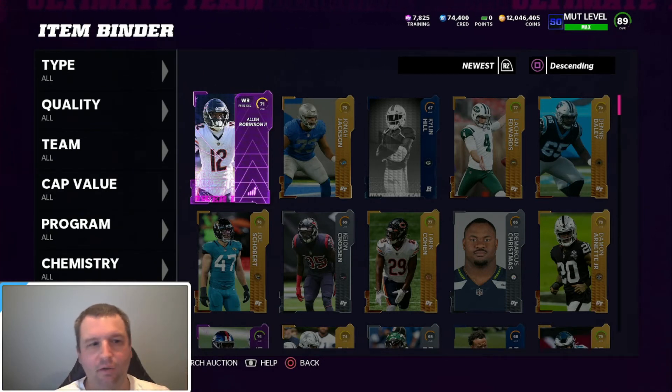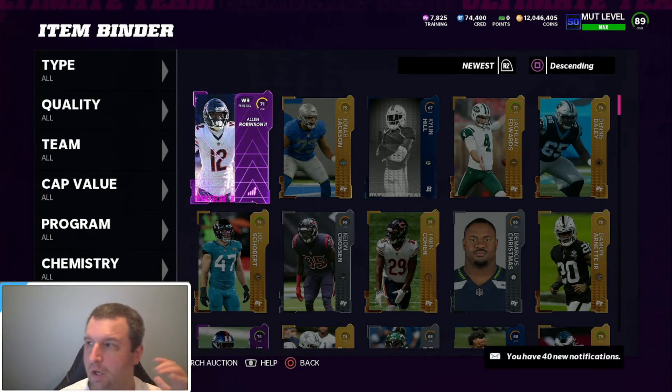Like Tyreek Hill right now is going for 10,000 — I'm not going to sell him, I'm going to wait till he's up higher because I know eventually he's going to get a card and it's going to be mega expensive. If he's part of a set — like if he's a set champion where you get the power-up while doing the set — you sell based on hype. You never actually wait until the promo comes out, you just sell everything on hype. That's kind of what I do.